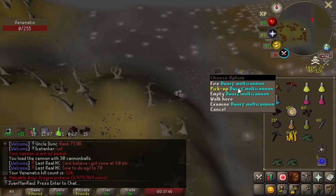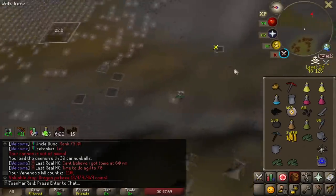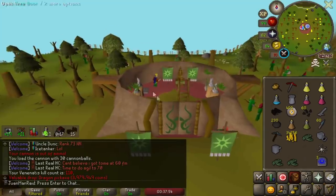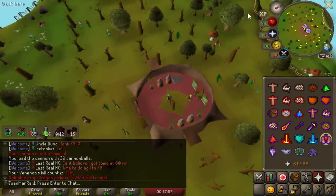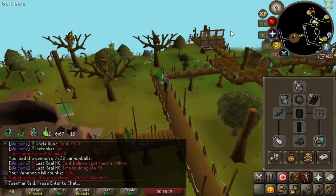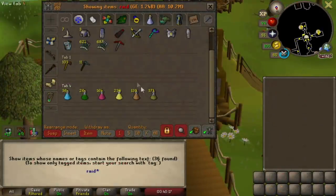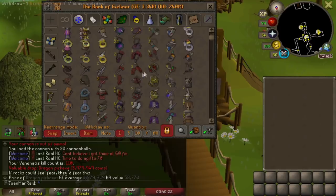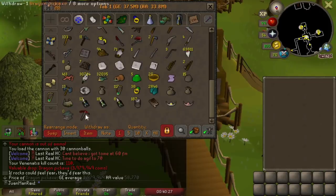We got it! Yes! Let's go! Dragon Pickaxe drop at 110 kills. I hate having to be in the Wilderness, but yes, the drop is here. We can now untag the rune pickaxe for raids and put the Dragon Pickaxe right next to where the rune pickaxe used to be.